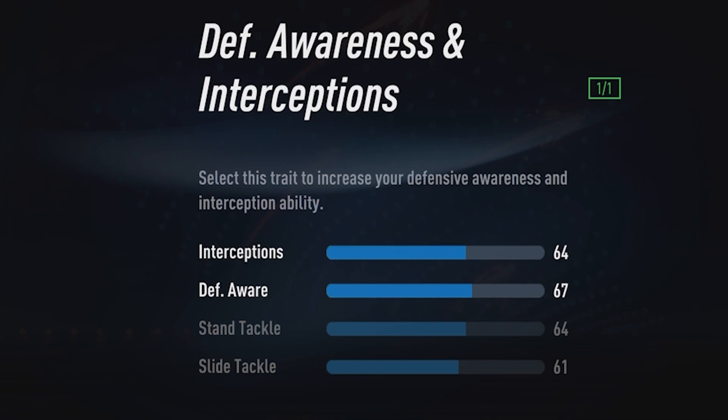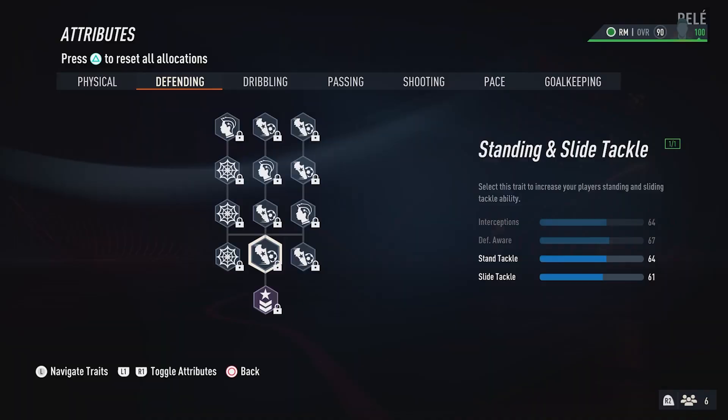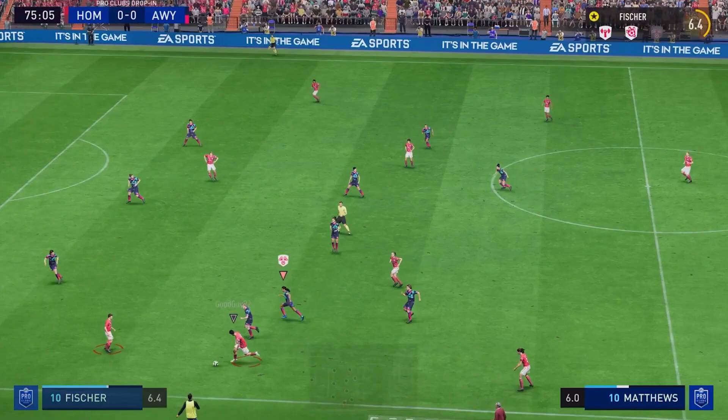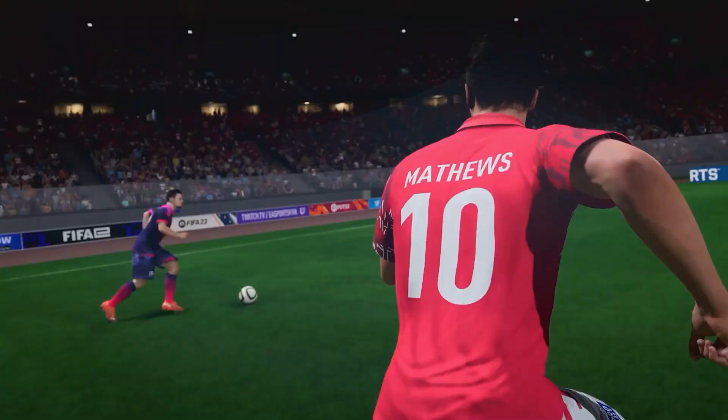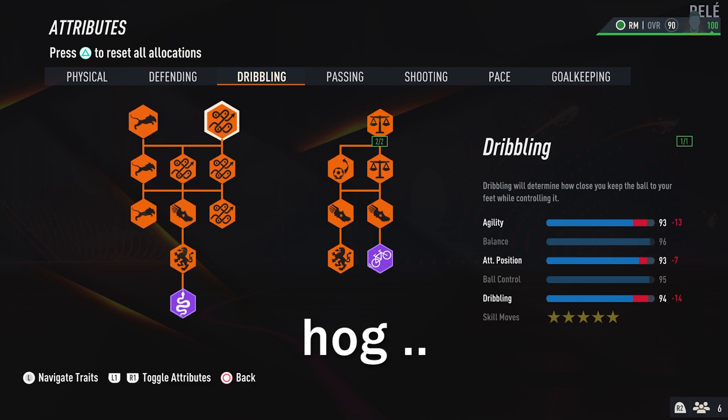When it comes to defending, even though he runs a winger/wing back role, he doesn't have anything invested there. But all the stats are over 60 — you have 64 interception and 67 defensive awareness. Given he's level 100, you're at a competent level where you can save your skill points and allocate them elsewhere. The build is very attacking so there's really no need, and if you do need to drop back, if you're good enough to defend you're able to do it anyway.